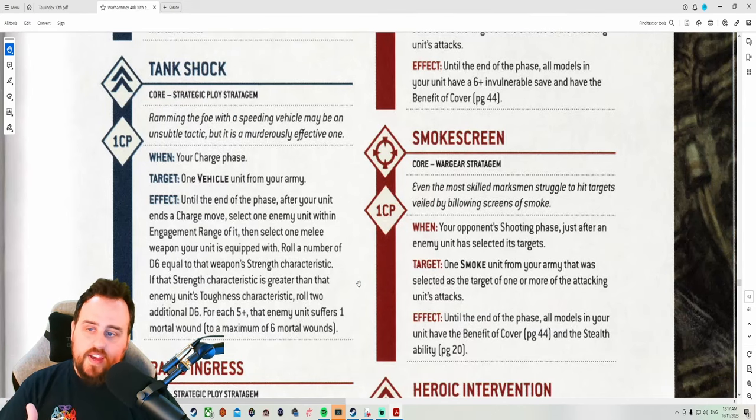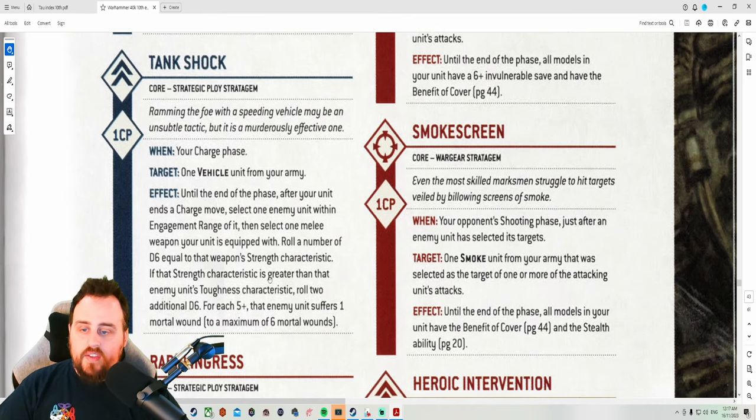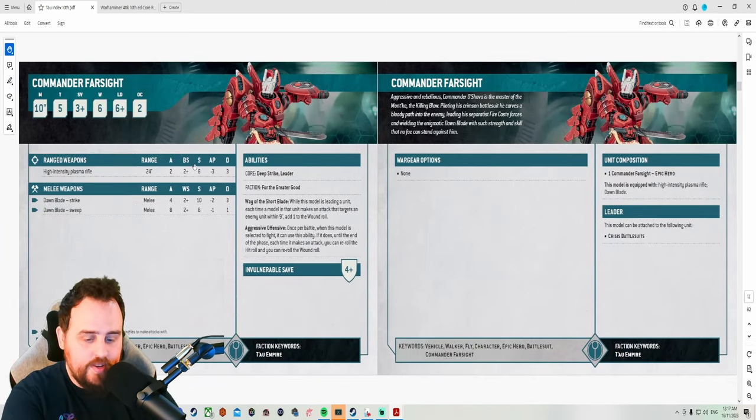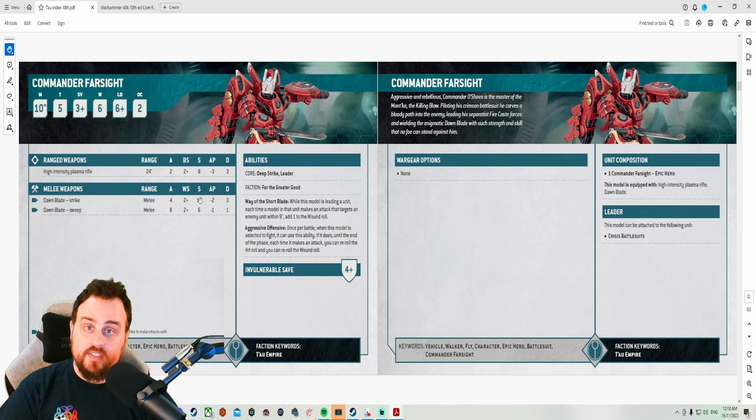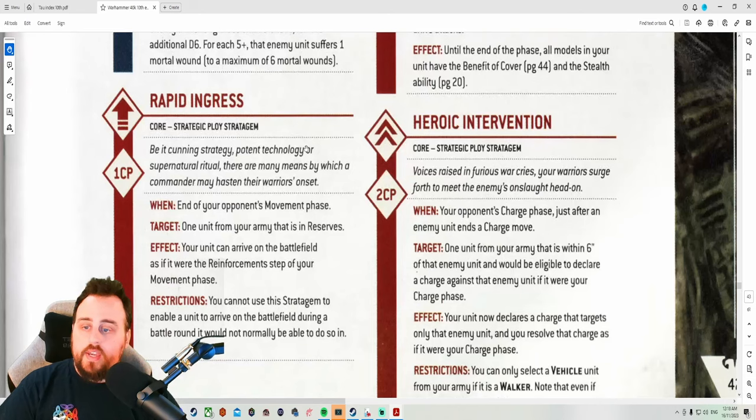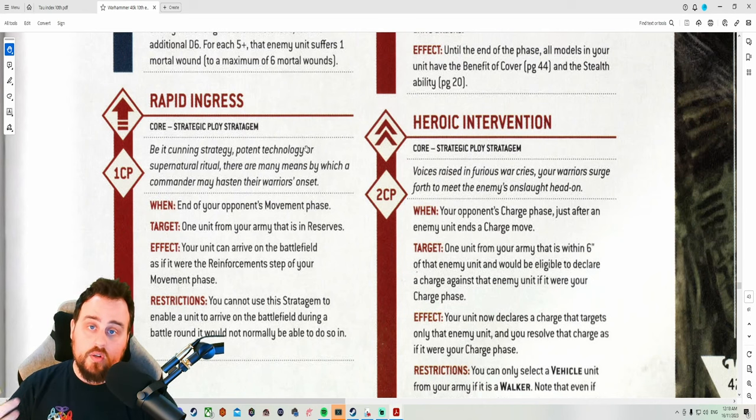Tank Shock, in the charge phase, applies to one vehicle unit. Until the end of the phase, after your unit ends a charge move, select one enemy unit within engagement range and select one melee weapon your unit is equipped with. Roll a number of D6s equal to that weapon's strength characteristic. If it is greater than the enemy unit's toughness, roll two additional D6s. For each five-up, inflict one mortal wound, up to a maximum of six. Also note: Rapid Ingress cannot be used on turn one.